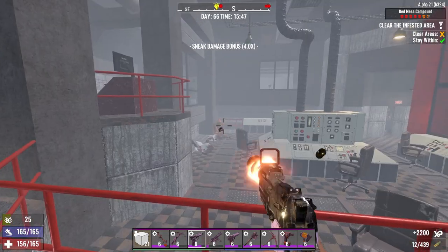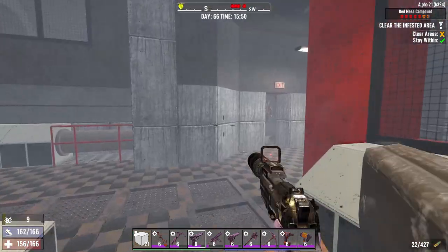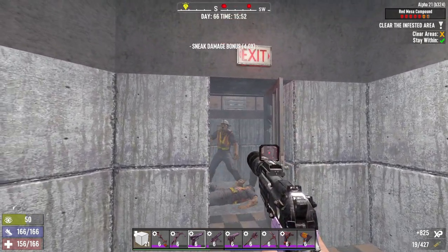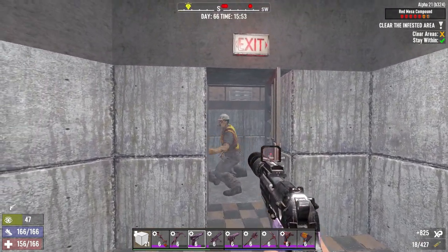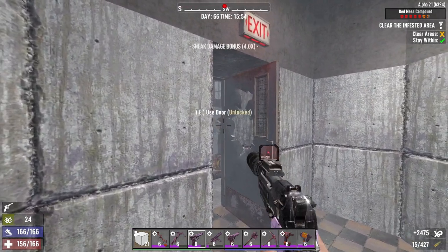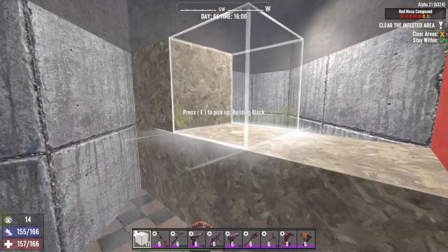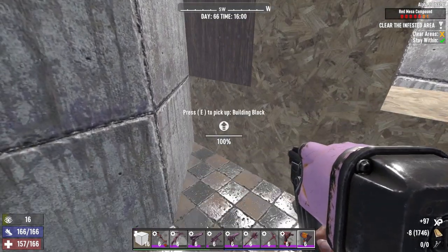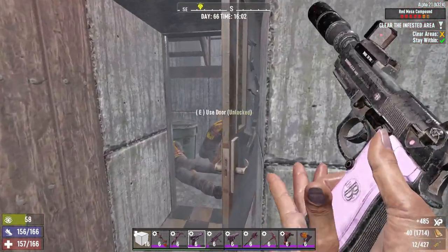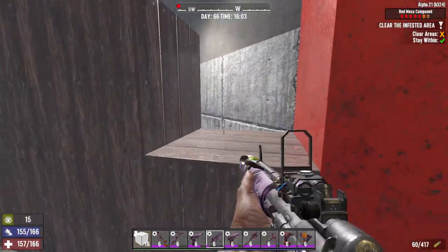Clear the whole area, which has a lot of scientist zombies and hazmat suit zombies. You should end up at this exit door. Usually I will clear this zombie from inside because if you walk out there will be another trigger point. If you want to play it safe, clear this group first. Now I'll build a little barrier and then go out to trigger them. Deal with them however you want.